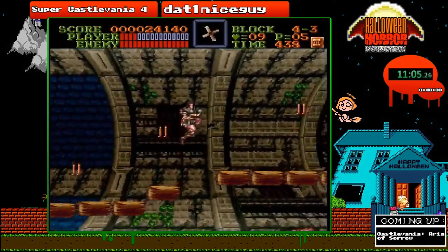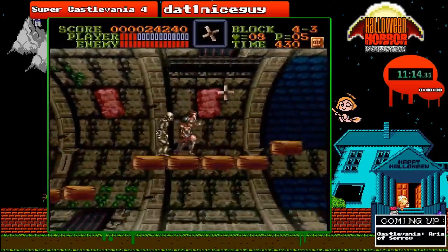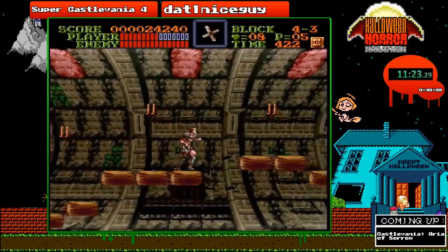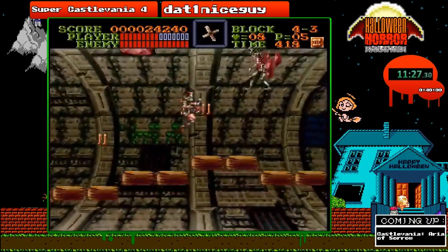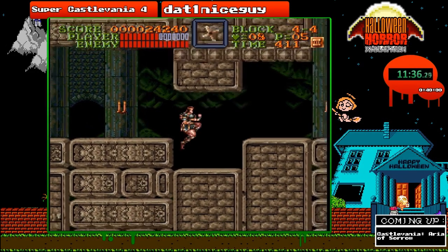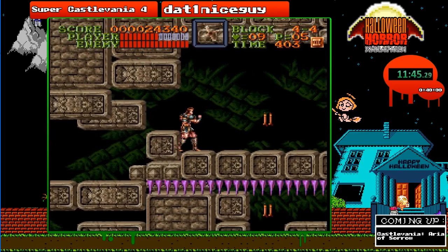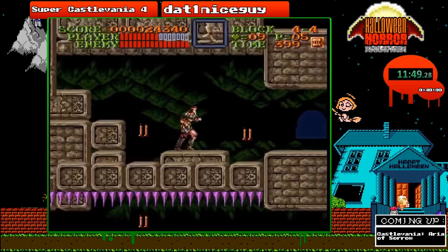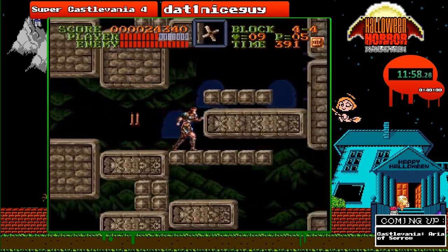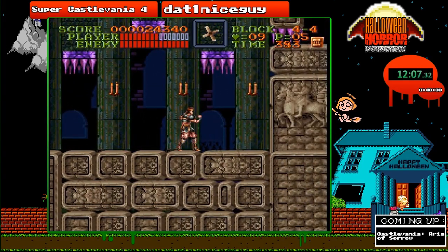Alright, here goes. I won't lie — when I first played this game as a kid, this screen did make me a little bit sick. What's unique about this stage is that if you just keep marching forward without stopping, you're easily going to get the same exact patterns from these skeletons that drop from the ceiling — they only drop depending on how the screen moves.